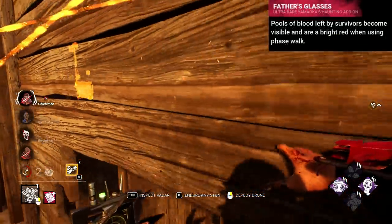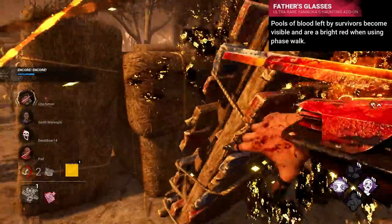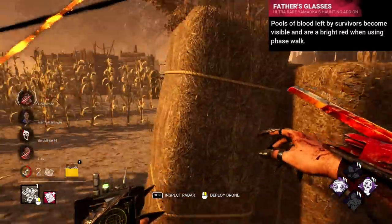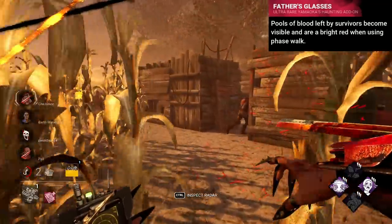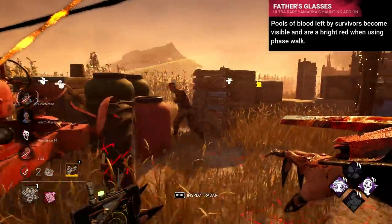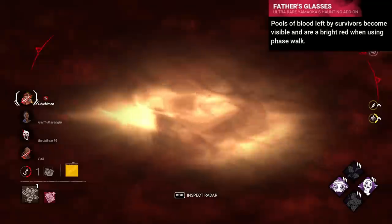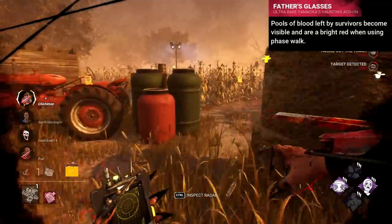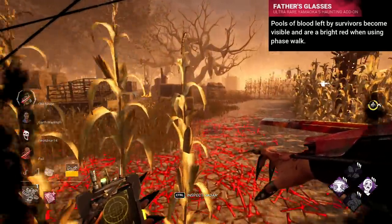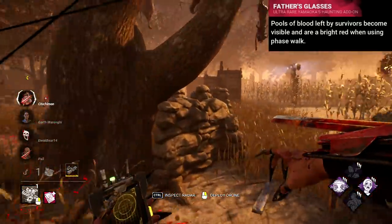Father's Glasses was an addon you may not even recognise as Iridescent, as it no longer is, replaced by the Kintsugi Teacup. Compared to Mother Daughter Ring — debatably the best addon in the game — it is pitiful. This addon gave the effect of making Trails of Blood appear brightly when phasing. This was really only useful when survivors ran a perk like Lucky Break, or you struggled with tracking. After all, you have sound and scratch marks already, so whilst this extra tracking isn't terrible, it's certainly not Iridescent, and might even be confusing by cluttering the screen.